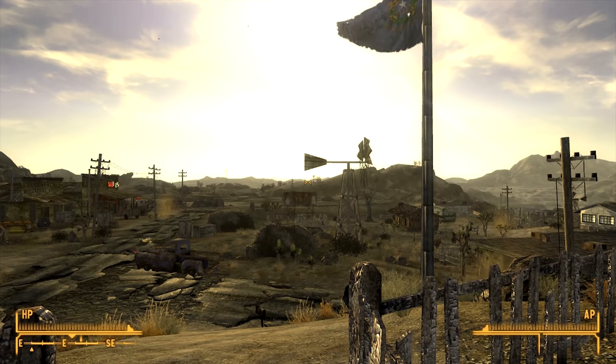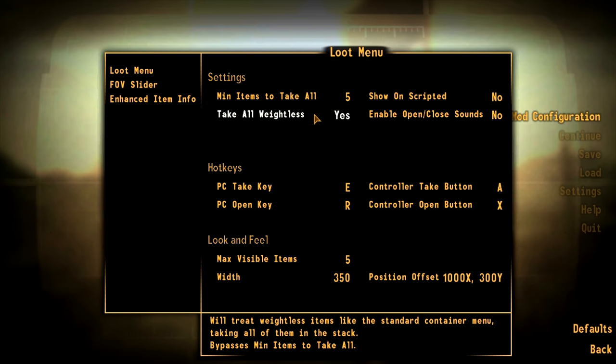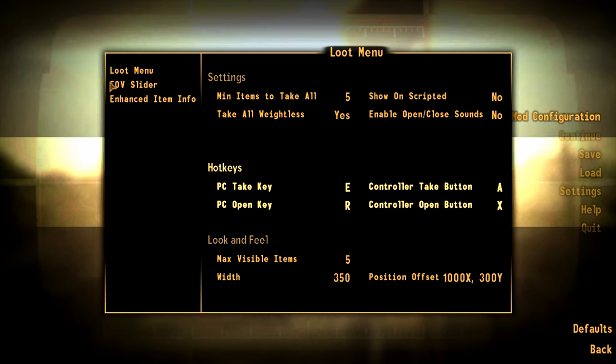The Mod Configuration Menu provides an additional settings menu, allowing you to customize mods that utilize it. This not only makes applicable mods easier to adjust, but it allows you to test the settings without ever closing the game.